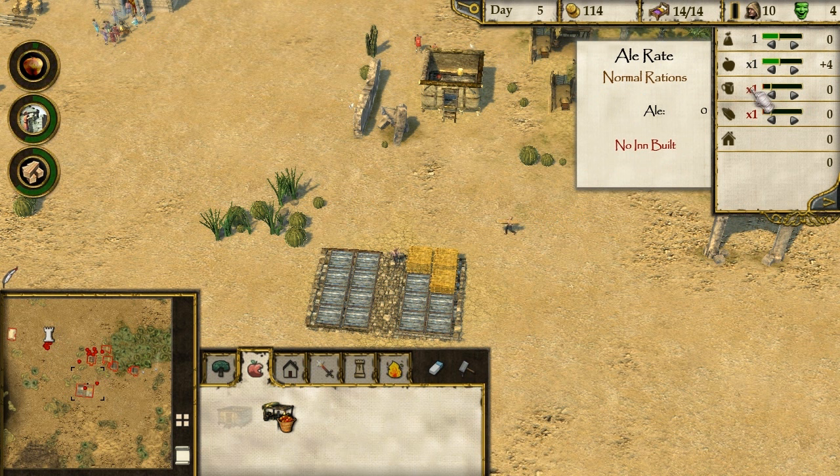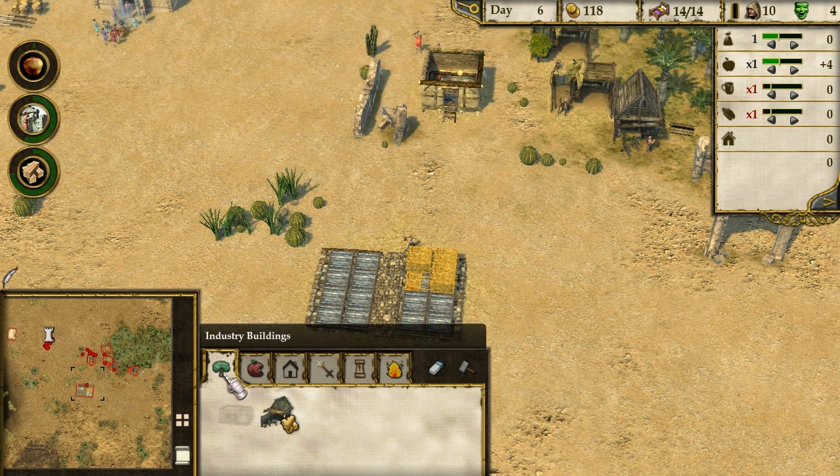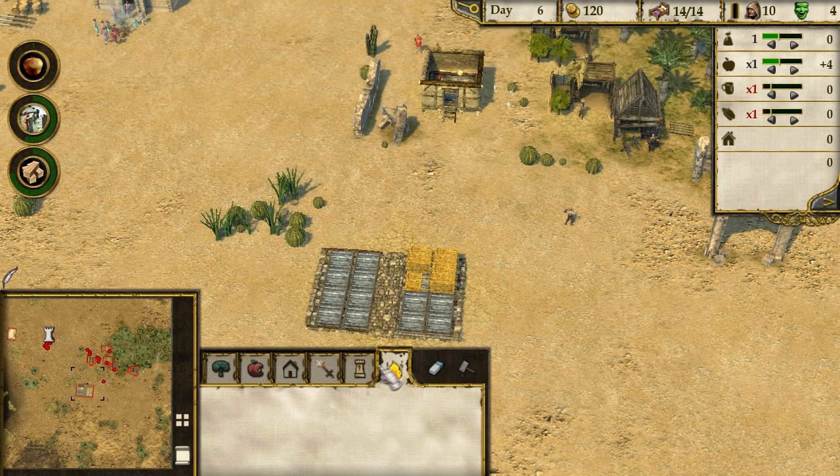We've got ale rates - currently nobody has any ale. We can choose the tax rate; currently tax rates are low so we can get some money. I don't know what we need taxes for - maybe you need to spend gold on weaponry and stuff like that.